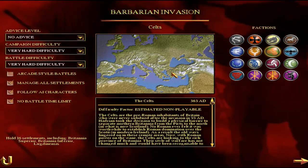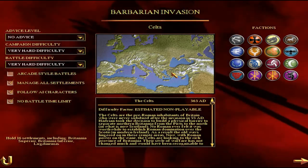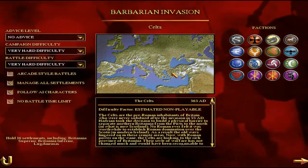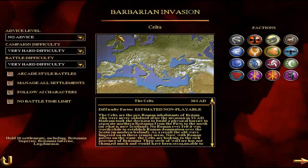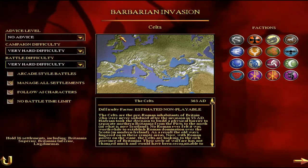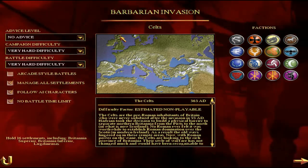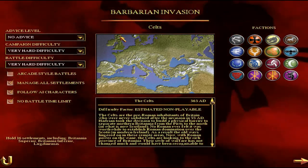To complete the main campaign you have to hold 16 settlements including Britannia Superior, Britannia Inferior and Lugdenesis, which I believe is a region in France but we'll have a look at that in a minute. The Celts start off in the region known really as Scotland nowadays and Northern Ireland. You can't see them on the map because they are quote-unquote non-playable, but you can sort of unlock them by fiddling around with some data files.